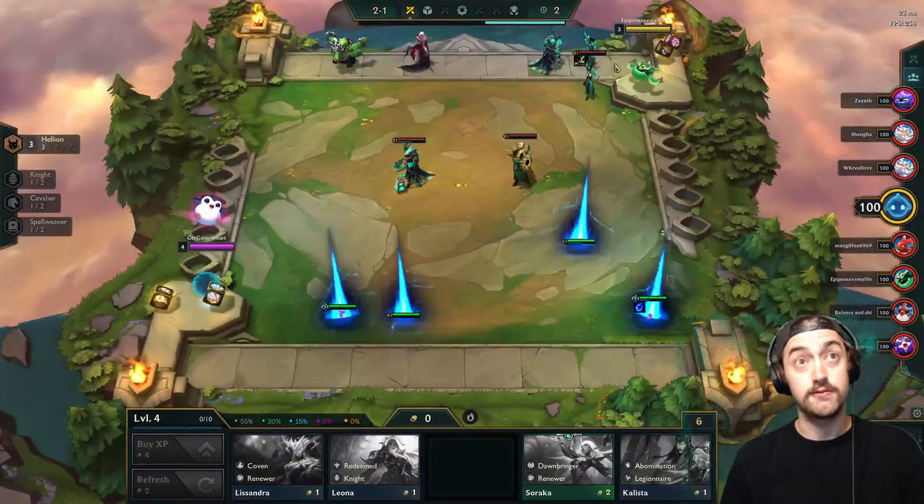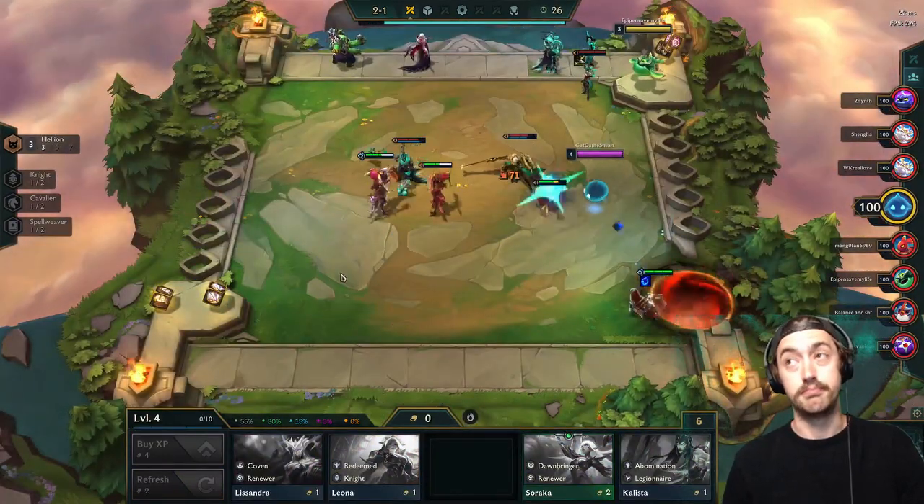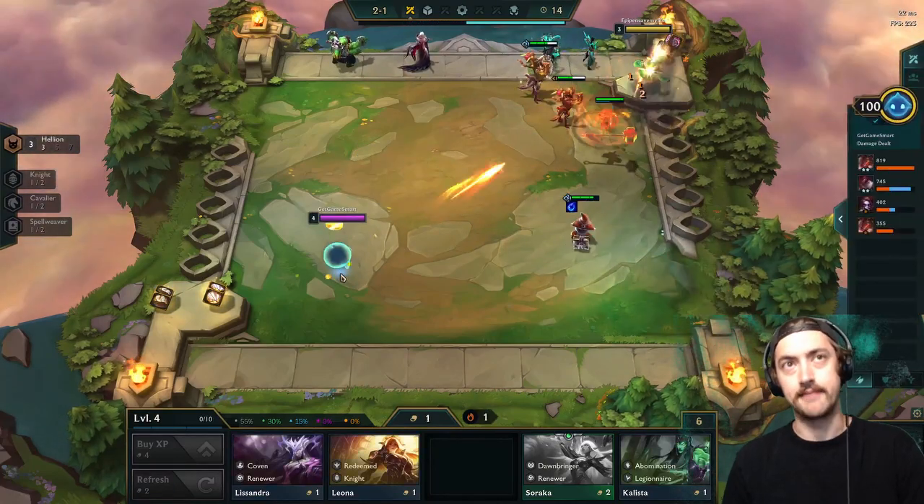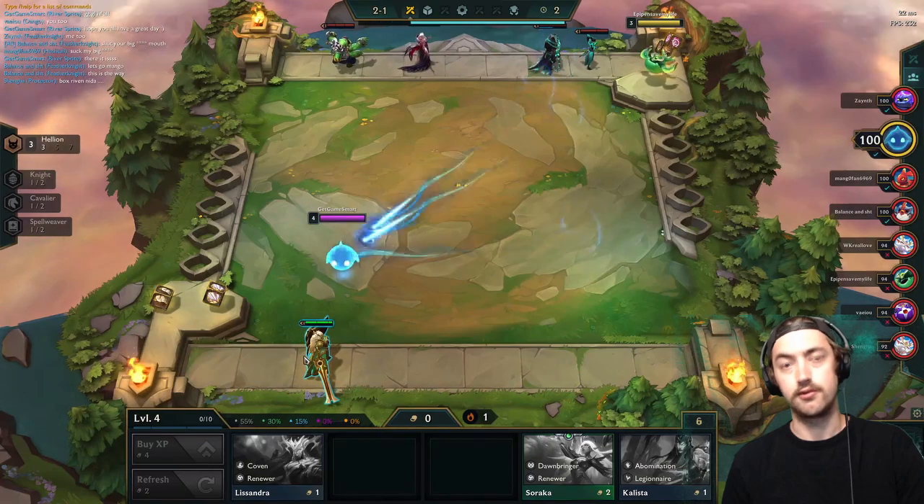The priority on Carousel for this is definitely the Bow — a Bow is first priority over anything except for a Ziggs with a Blue Buff or a Tear.